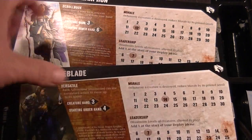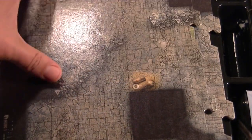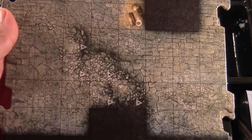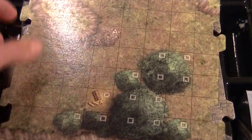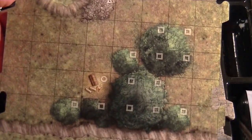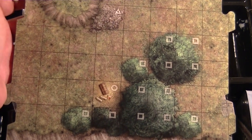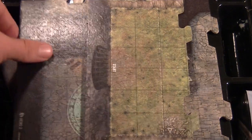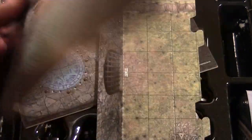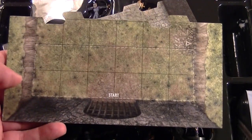So we have the two different heroes. We also have terrain tiles — there are large terrain and small terrain tiles. One is a dungeon setup and the other is a wilderness setup, with various different terrain on these tiles as well. There are two large and two small.